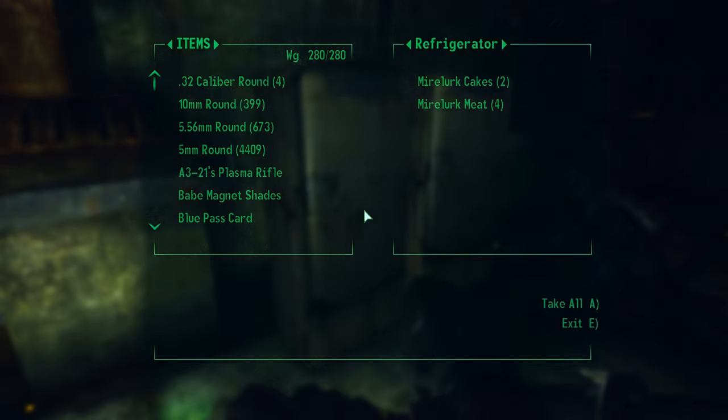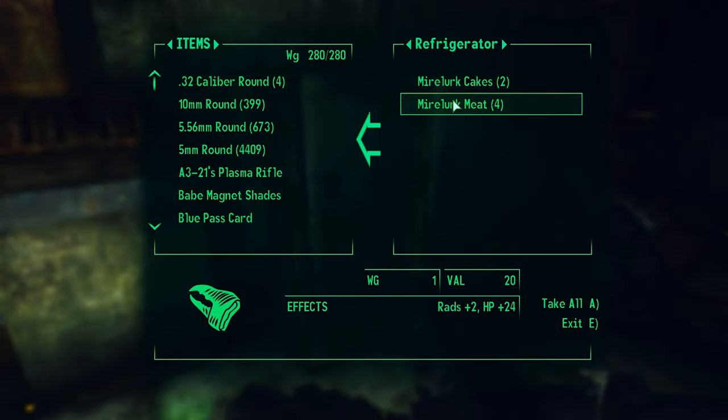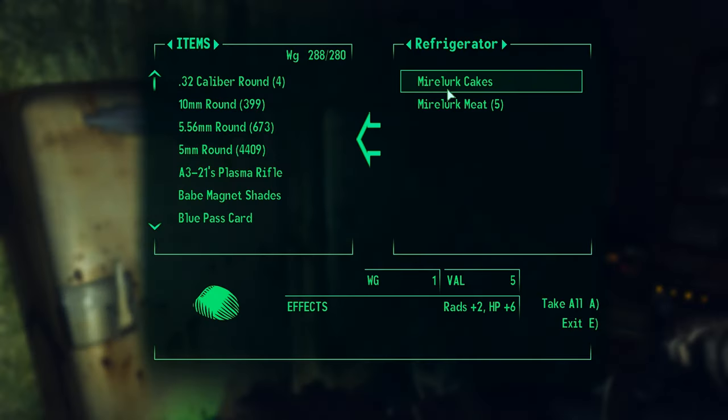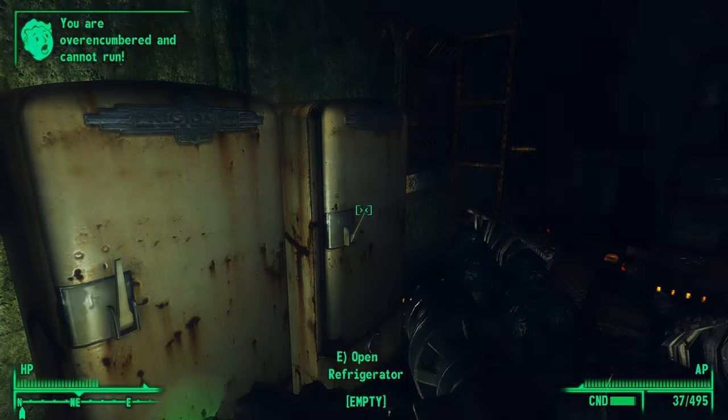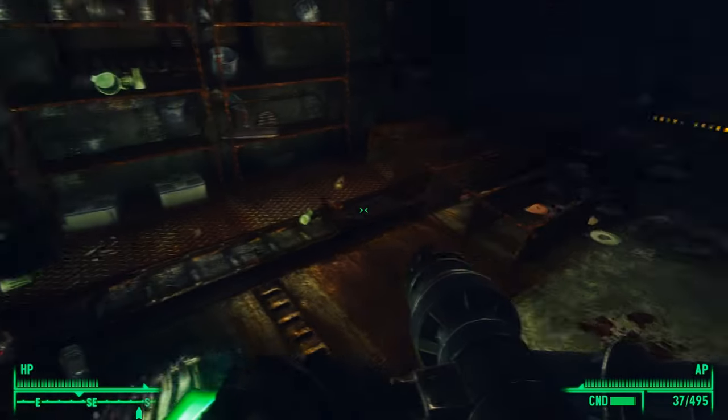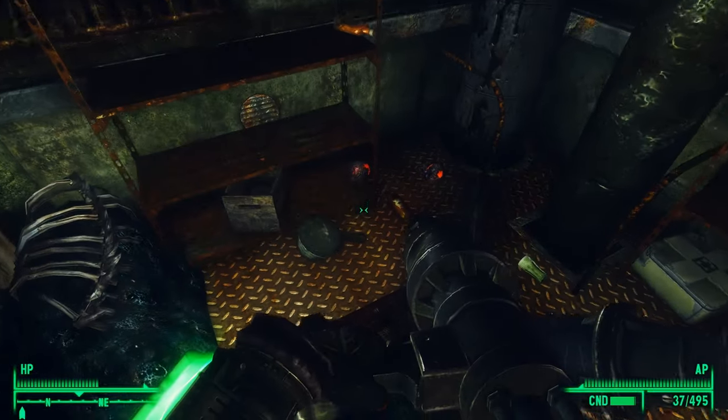We'll open it up with the key and get the stash. It's not these, but it's going to look very much like one of these. I'm taking these because I want to regenerate my health without wasting stimpaks. And we blew this junk all over the floor, so we have to be careful not to miss anything.